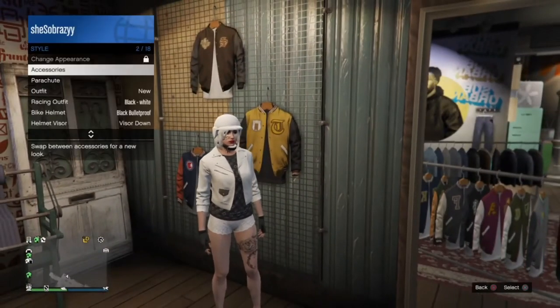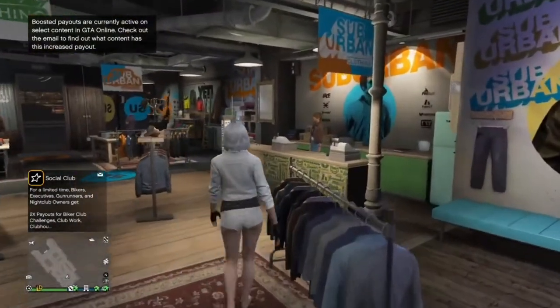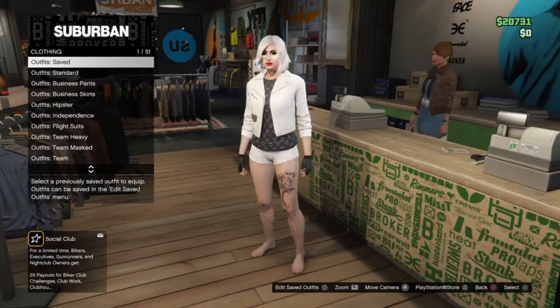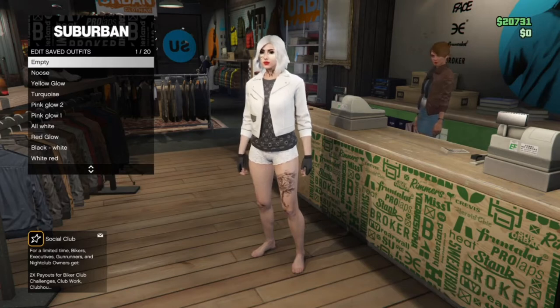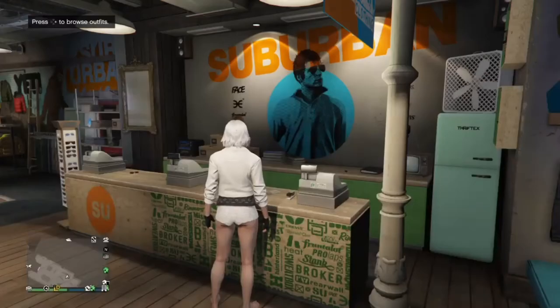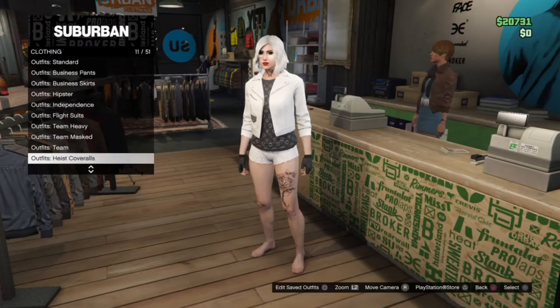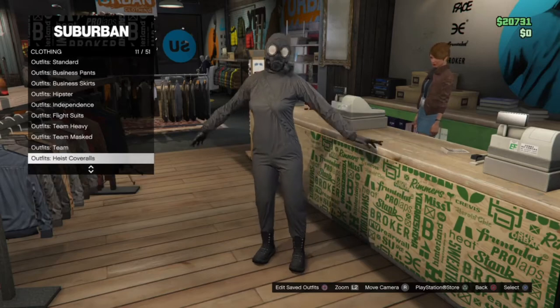Make sure to remove all accessories and save this outfit in your first slot. Next we're going to put on the heist coveralls and we're going to do the telescope glitch.